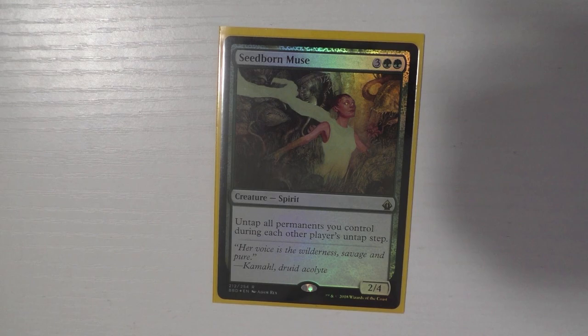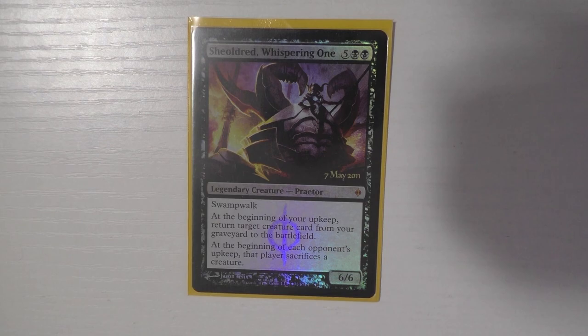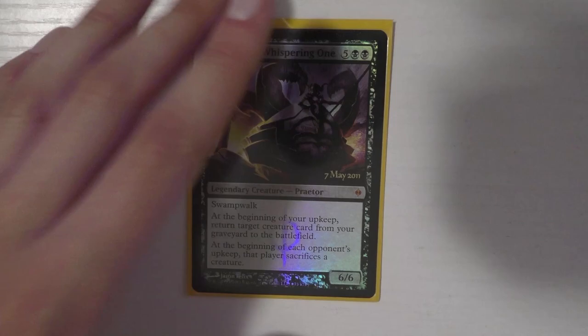Seedborn Muse — I would absolutely recommend this card in every single green deck. You untap all permanents on each other player's turn. It's really good with Tasigur because if you don't have Alchemist Refuge or Vedalken Orrery you can just activate Tasigur on everyone's turn. Sheoldred, of course — I've been playing with this card for a long time. If you get creatures back and opponents have to sacrifice things, it's overall an amazing card.